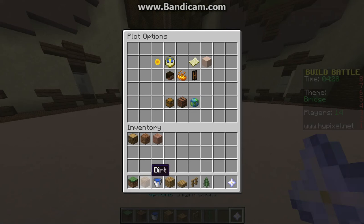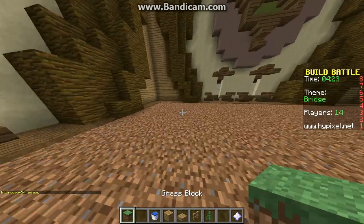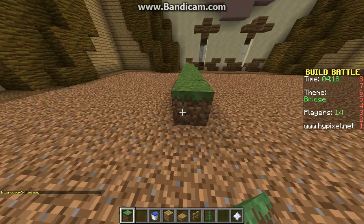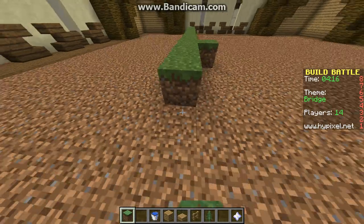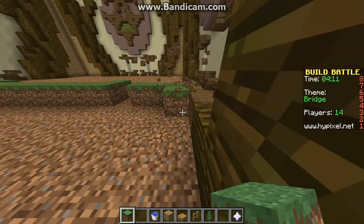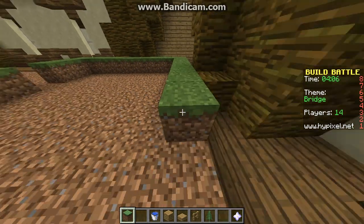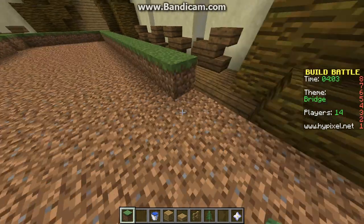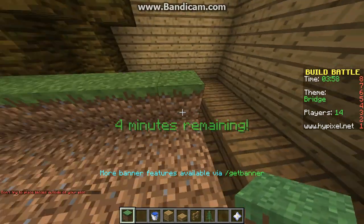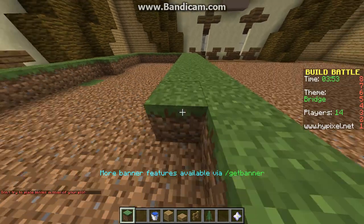So basically, what we're going to start off first is put the dirt there, so everything on the ground is dirt. And now I'm going to start on my bridge. I wish it would give us a wand for build battle, that would be so cool. If you guys don't know what wand is, it lets you right and left click and do slash slash set, so you don't need to build like this. This could potentially take all my time — this could be bad.